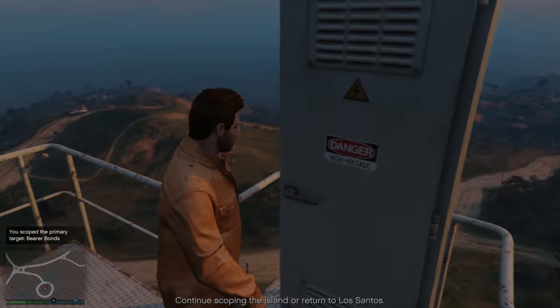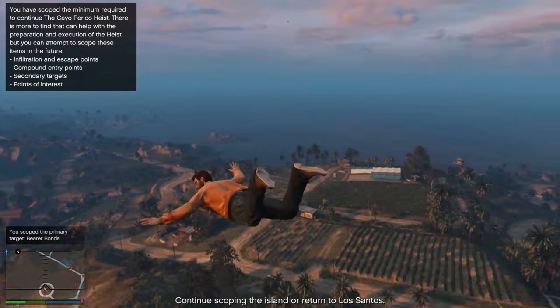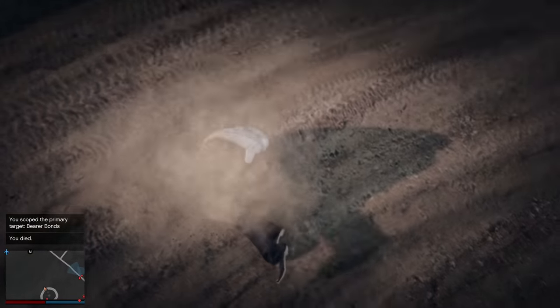At this point, if you're on top of the tower, jump off the side and kill yourself. If you're at the bottom, go find a guard and get inside their line of vision. No matter what happens, you will spawn back at the airstrip.